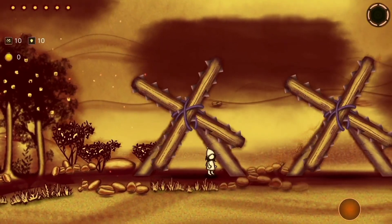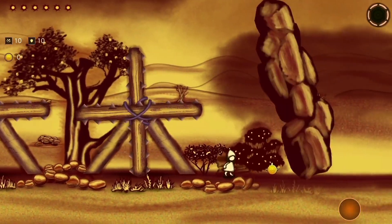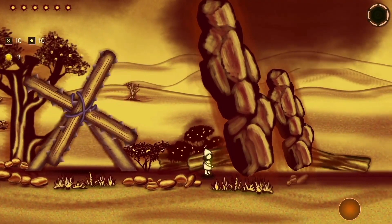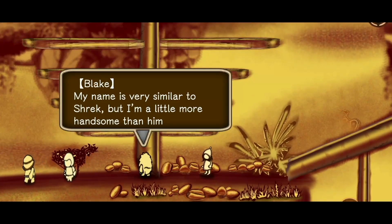I don't like that the first obstacle is spikes and that the first collectible is covered in spikes. It's like, do you want me to pick that up or not? If you're going to offer English as a language in the game, at least proofread it or have it make sense.